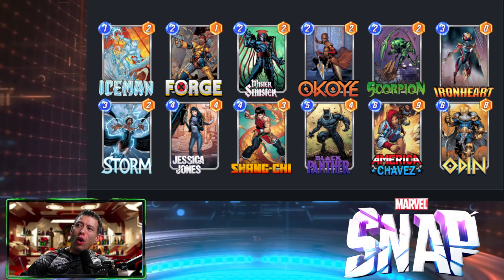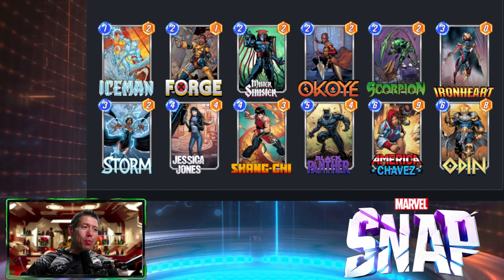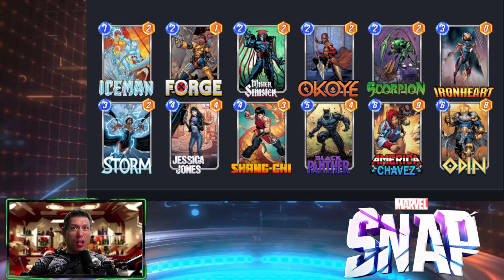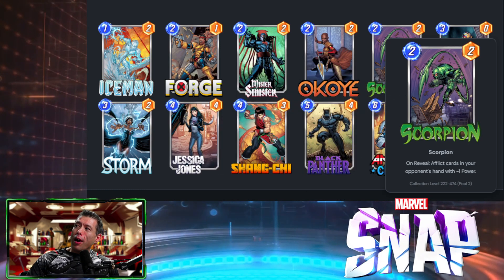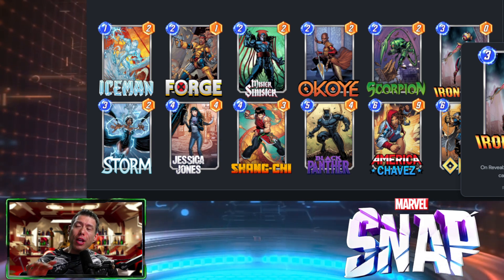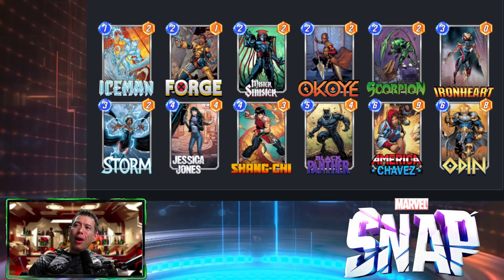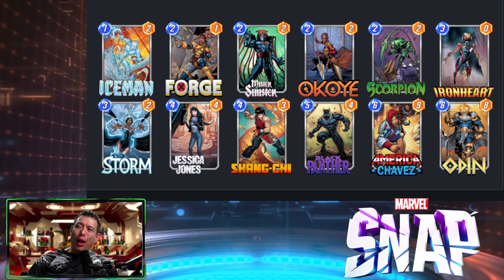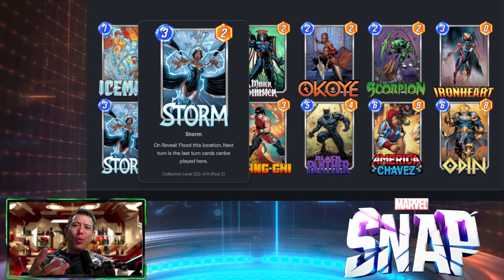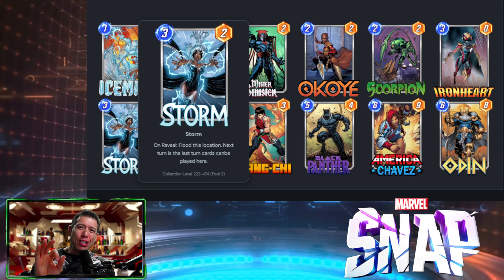Forge works very well with Black Panther and also with Mr. Sinister. If you play Forge, you get plus two power for the next card you play — so Mr. Sinister becomes a 2/4, then doubles to another 4, making him effectively a 2/8 when you play Forge. Iron Heart gives power to three random cards, so I normally like playing it when I have more cards on the board, like something with Mr. Sinister. The key cards in this deck are Storm and Jessica Jones.